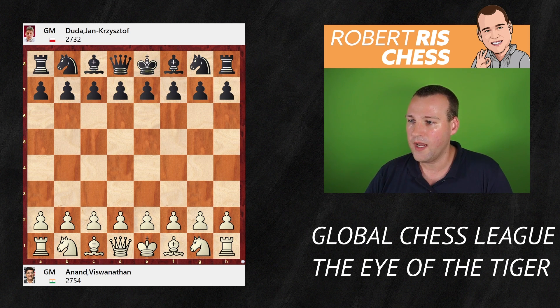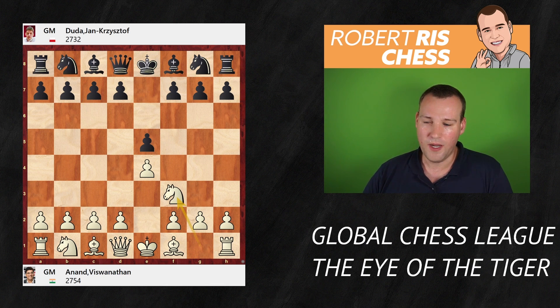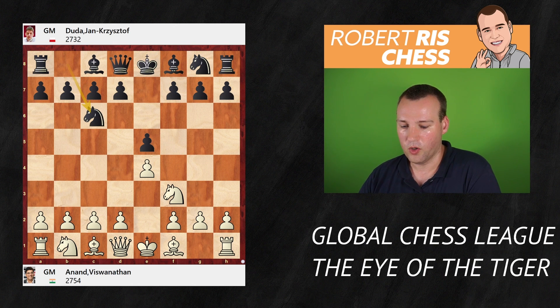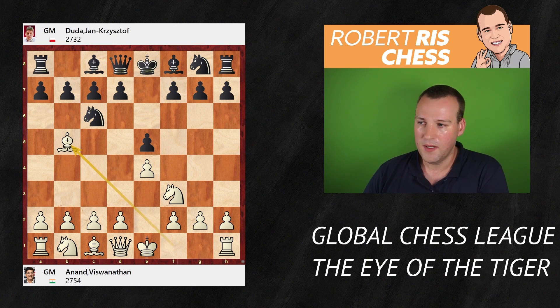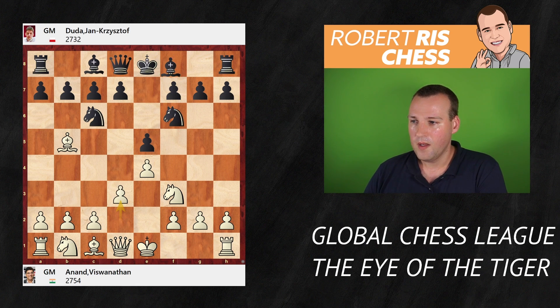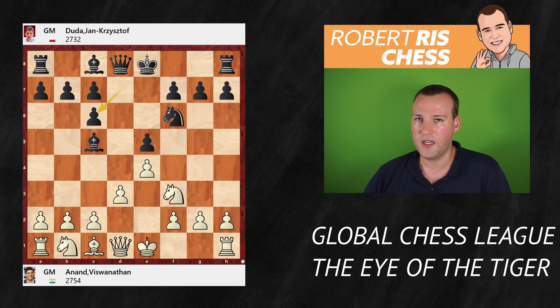Vishy opens the game with the move 1.e4, e5, knight f3. And Duda goes for knight c6. Duda is also an expert on the Petrov Defense starting from the move knight f6; knight c6 is of course a line he has played as well. We get to see the Ruy Lopez, and in fact it's the Berlin Defense. d3, bishop c5, and now Vishy decides to take on c6 anyway — dxc6.